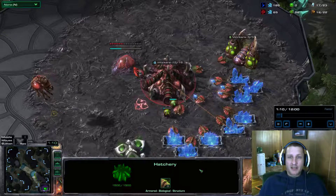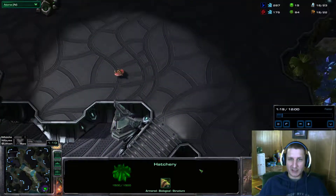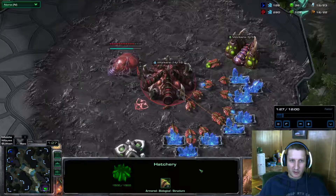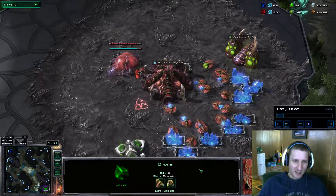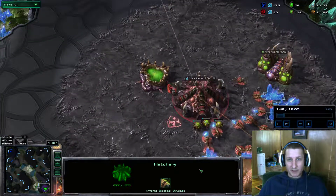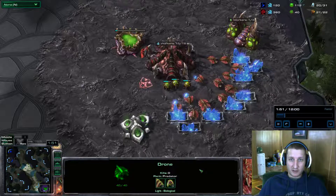Today I'm fighting a diamond player with a P Finals logo. Here I am checking for gas and doing the scout. I was a little late — I wasn't too worried about sending the scout at the usual 40 supply mark. It's not a bad scout, but he could have caught me. I got out, and then I went to go set up my second base. I always leave one drone on the gas here — that's important.